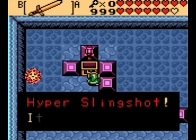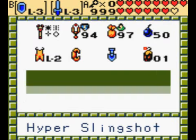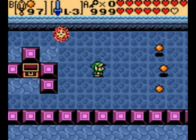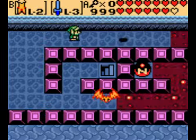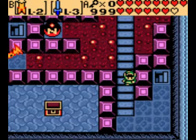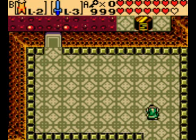This thing is also very useful — the Hyper Slingshot! Three seeds at once. It's the upgrade to the slingshot we had earlier. You can shoot three seeds at once, but it only uses one from your inventory. That's pretty nice, and there are going to be some puzzles that will take advantage of that. It's a nifty little item.